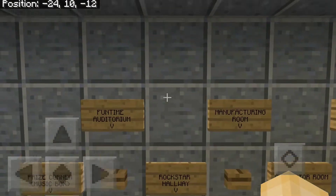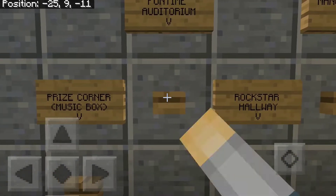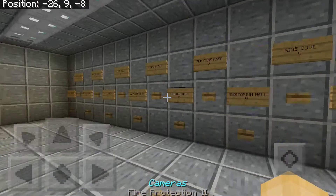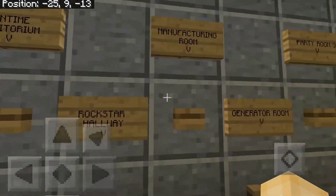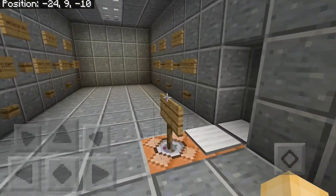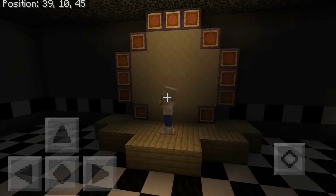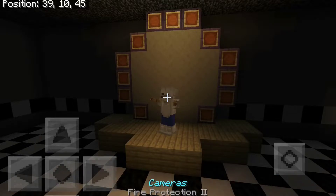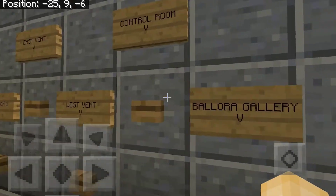Then it goes to your hallway and slowly kills you. Here's the Fun Time Auditorium with Fun Time Foxy — we have to check it; it says 3 AM showtime. None of these other cameras work yet. I do have the Ballora Gallery where you can see Ballora spinning on her stage, similar to FNAF Sister Location.